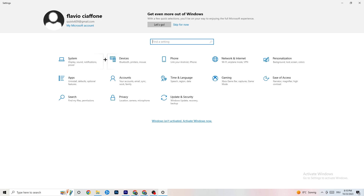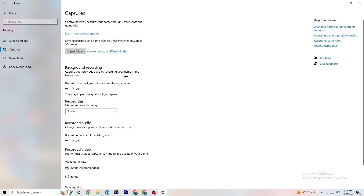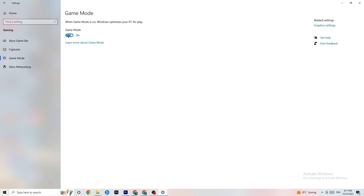Now click on 'Gaming' settings. Turn off Xbox Game Bar — you don't need it, it just drains performance. Under Captures, make sure everything is off, as background recording can cause crashes mid-game or FPS issues. For Game Mode, it works differently for different people — some get better results with it on, others with it off, so just try it out.